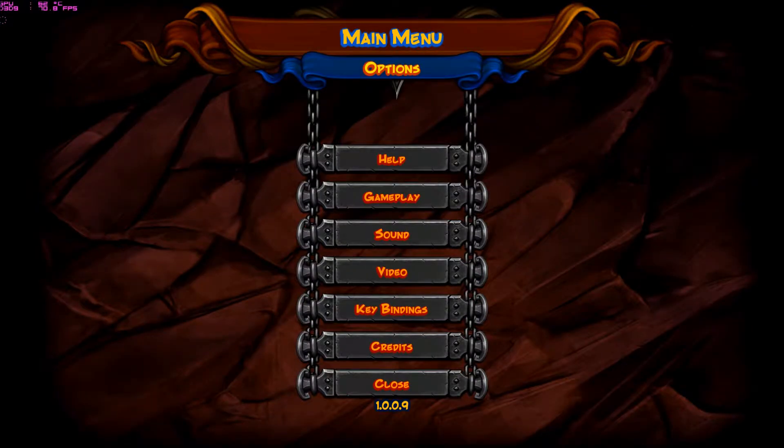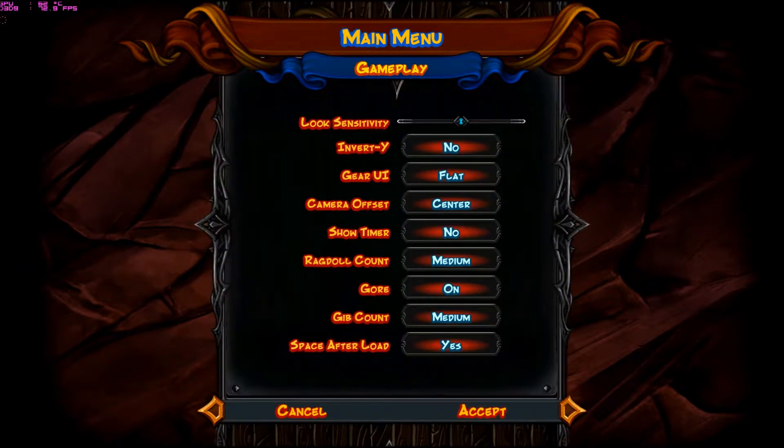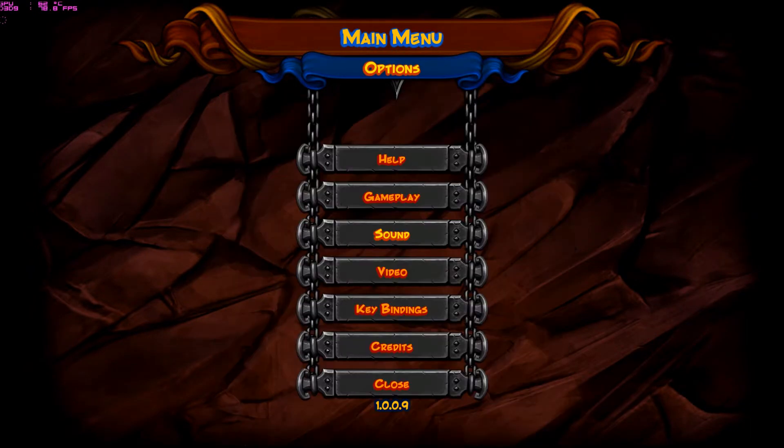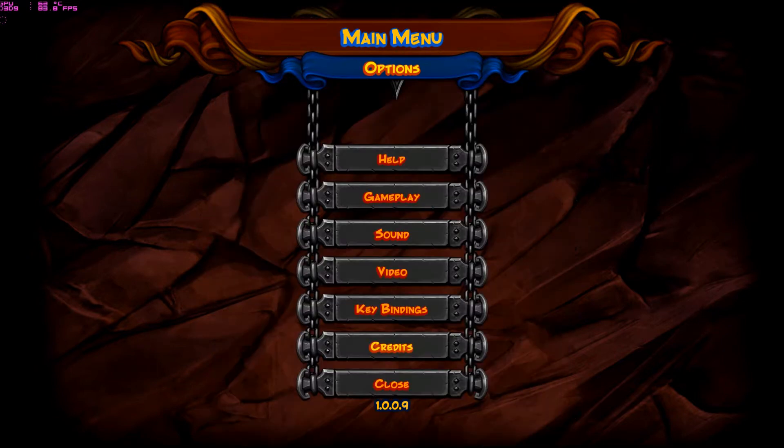There's just your standard help with the controls, gameplay options, sound, video. There's actually just the resolution window and you can pick the graphics detail, anti-aliasing, and V-Sync. So it's not very complicated, but it gives you enough to mess around with depending on your rig. There's also key bindings and credits. That's basically all there is.